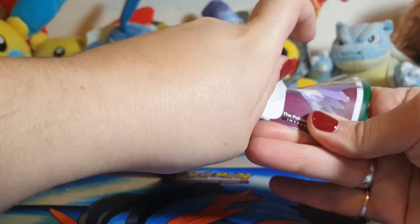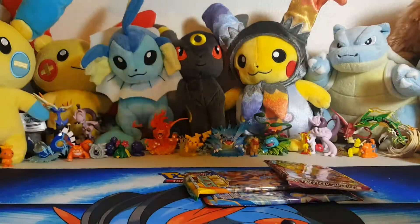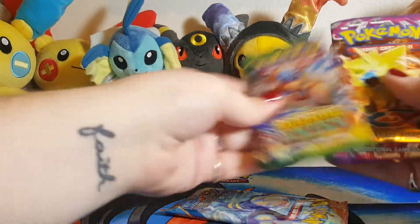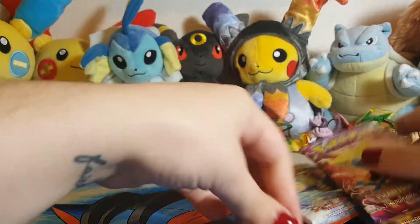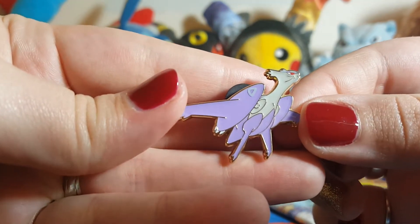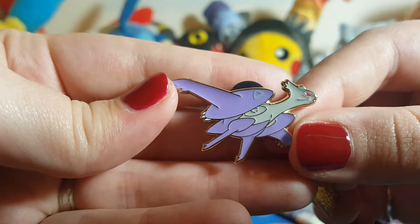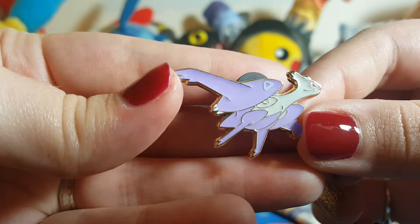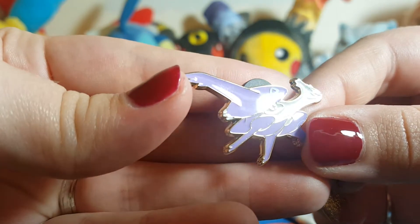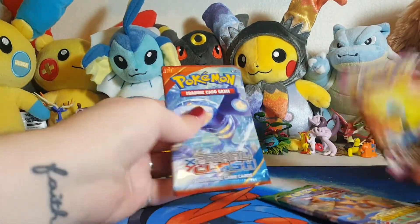We're just gonna crack into it — that was easy! Going to toss the trash right behind me. First, let's look at this pin. I think this is really cool, it's really detailed, super cute. I love that lavender color they have on there. I think they did a good job — I like it.